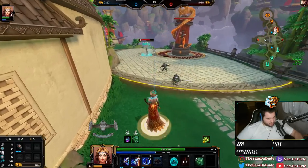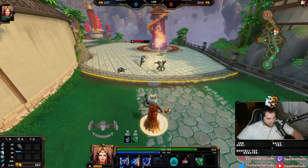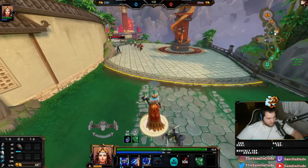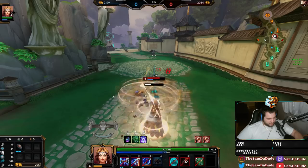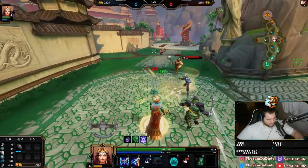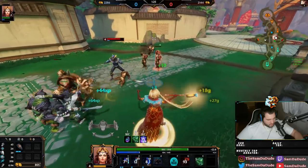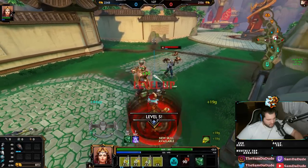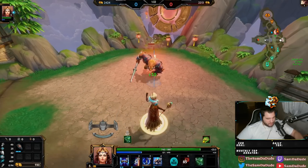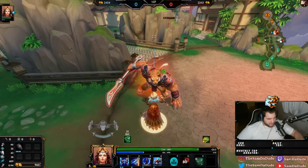Using a relic to get an extra 100 HP does not seem bad, it seems actually kind of decent. Does anyone know how much gold it costs? 1,050. Okay, I can definitely do that.